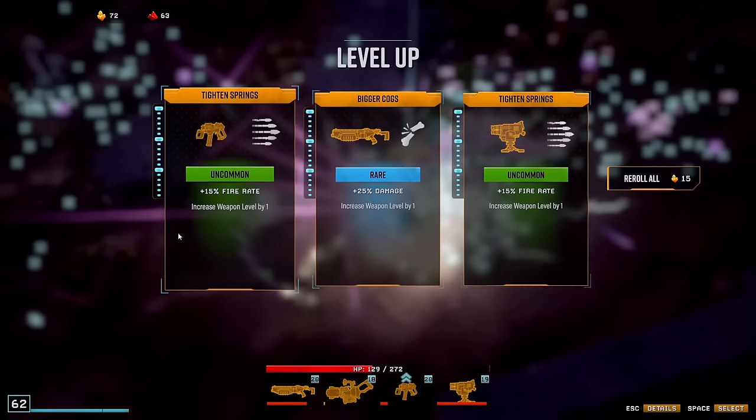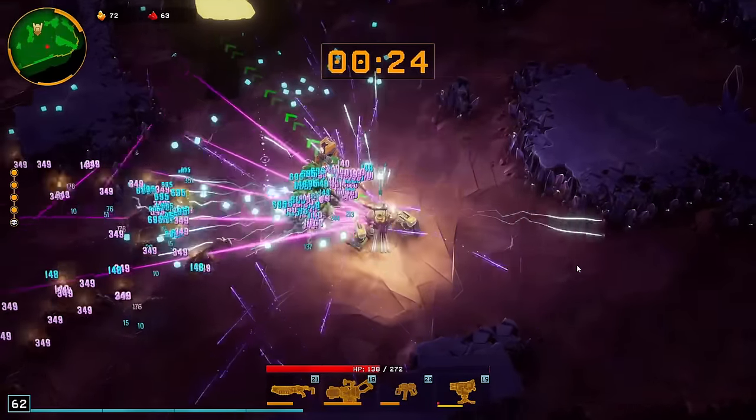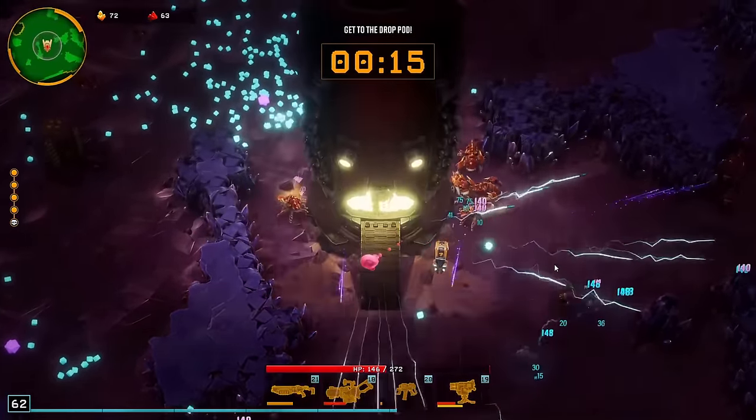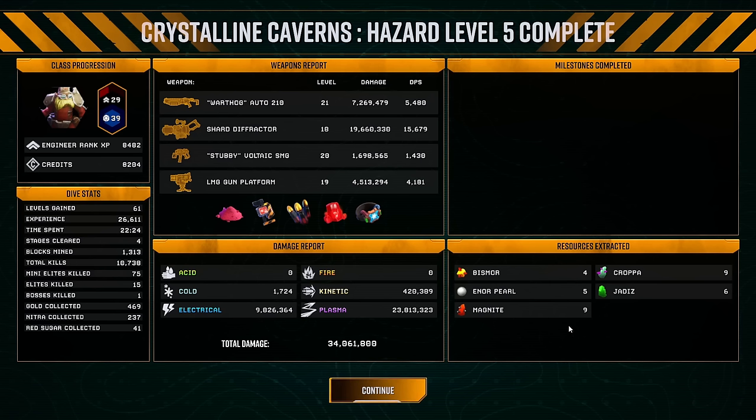Heyyyy! Four full overclocks, hazard 5, and successful run — neat. Laser show to celebrate. Alright, let's get out of here. We did it! And the Shard Defractor is very good — 15,000 DPS. Warthog — yeah, it's okay I guess. Comparing this to like the Thunderhead, that would have done easily over 10k. Stubby kind of expected — we had the overclock that reduced damage as well, so this was basically support. And turrets were alright. GG's — everything accomplished.